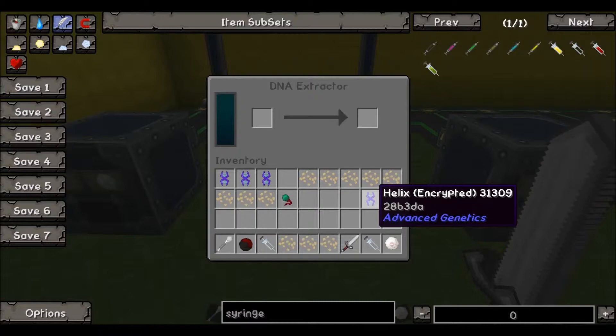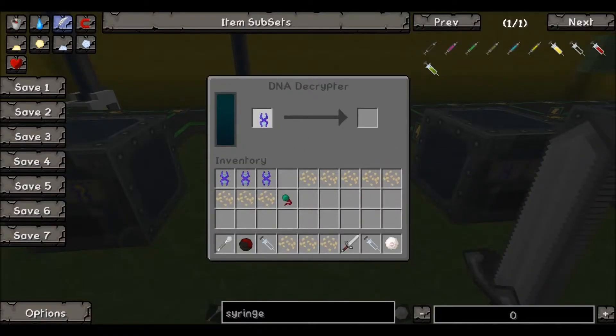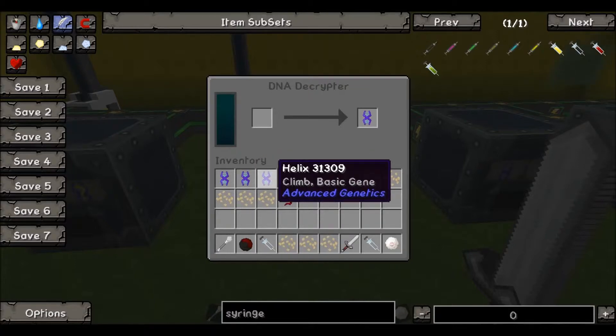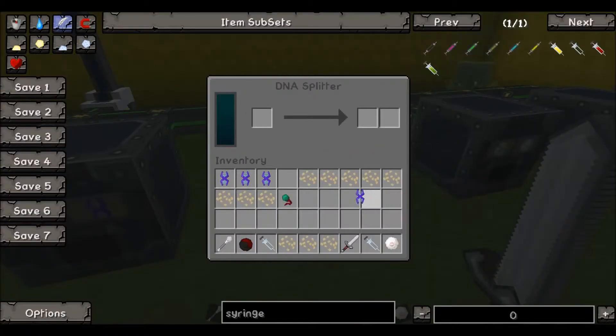Once this is done, we'll be left with a helix that is encrypted — as you can see, it's just a bunch of letters and numbers that don't really tell us what it is. So we bring that over to the Decryptor and put it in, let it run, and this will tell us what kind of gene we have. There are three types of genes you can get: a basic gene, an ability gene, or a mix of both.